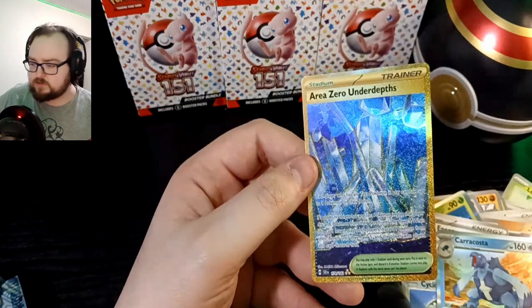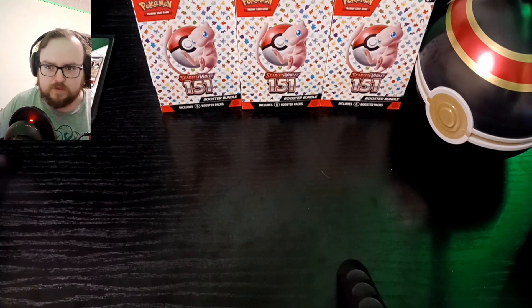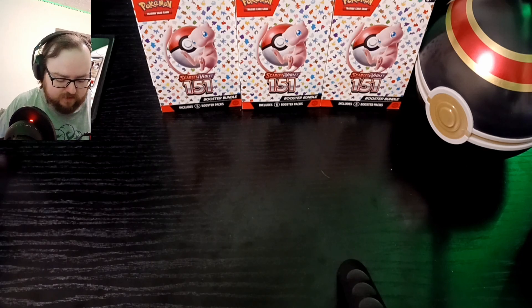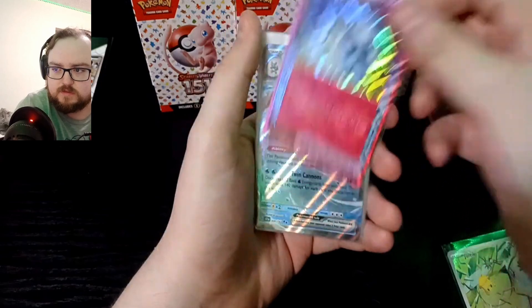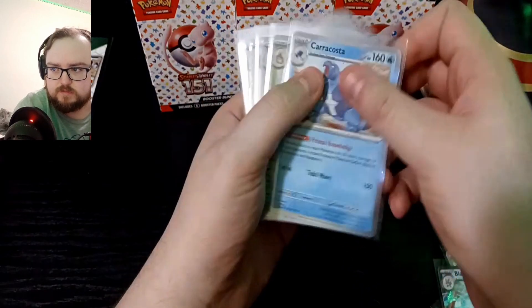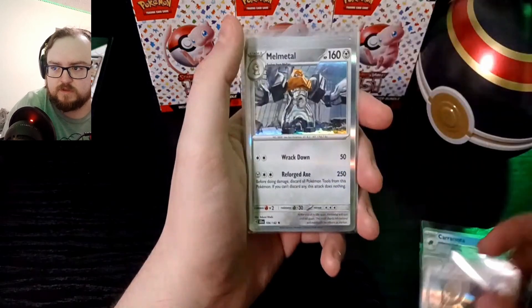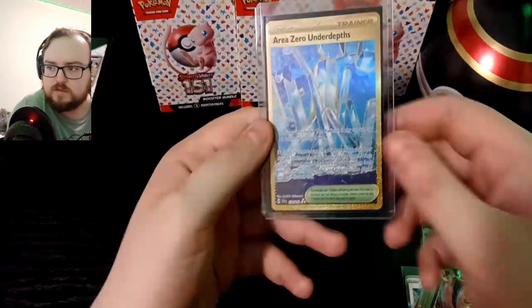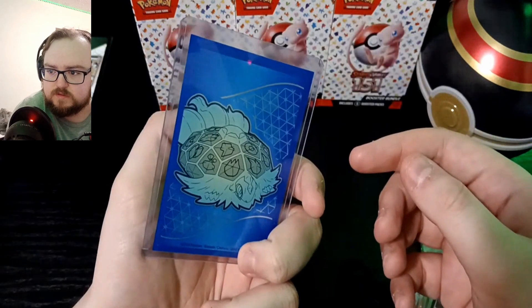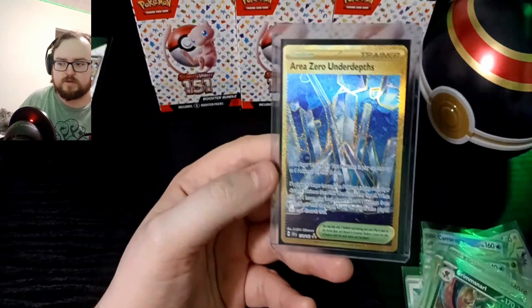All right, we're back — got everything sleeved up. Let me go through what we got real quick. A lot of the holos aren't worth as much as the reverse holos in Stellar Crown, but I was going to show the holos anyway for continuity's sake. Here's what we got out of these 10 packs. Definitely a little bit better than the other 10 from the last video. Got the Telecron ETB sleeve top loader for about $16 — not too bad. Thanks everybody for watching, see you later.